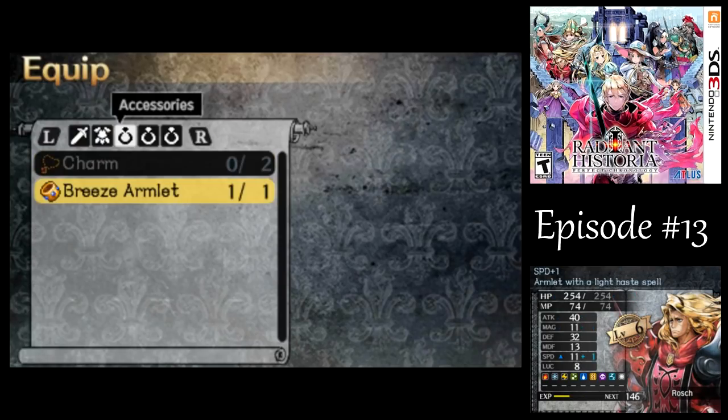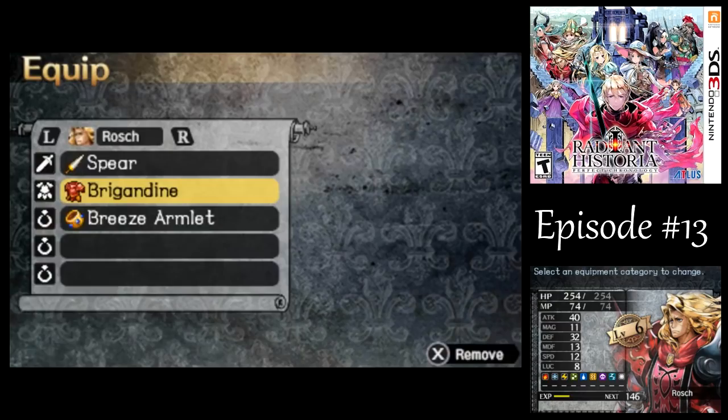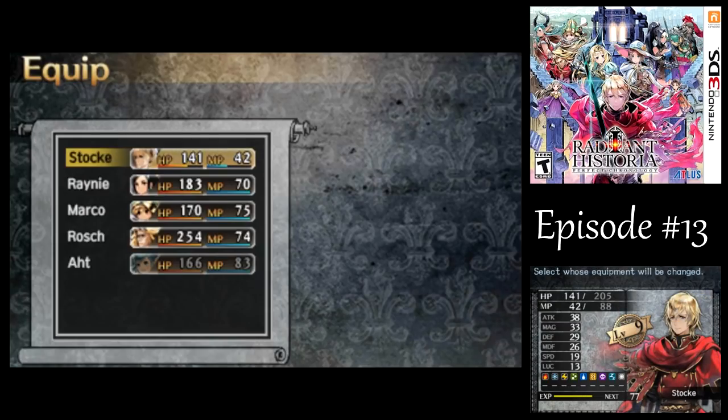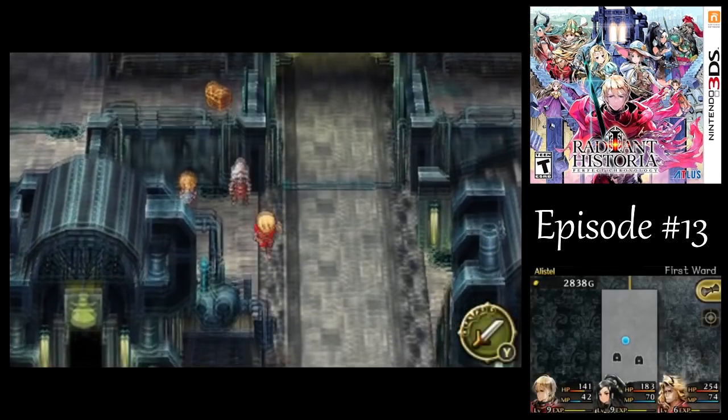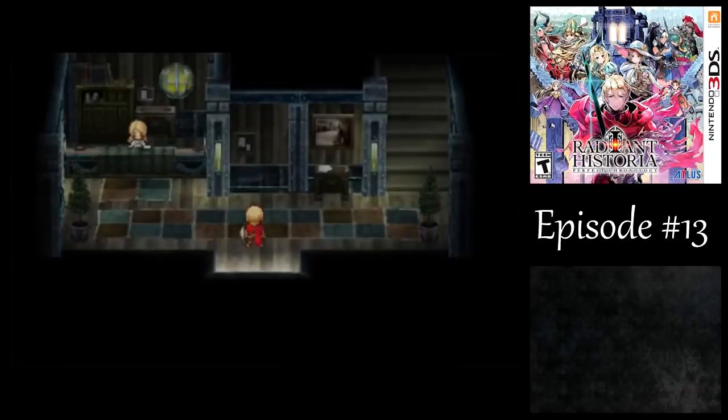Let's give the Breeze Armlet to Rosh, because look at the guy — he's huge and he's pretty slow, so anything you can give to him will help a lot. Stock's got less HP than Rosh, so he's going to need help with armor too. I do need to rest up at the end, though.